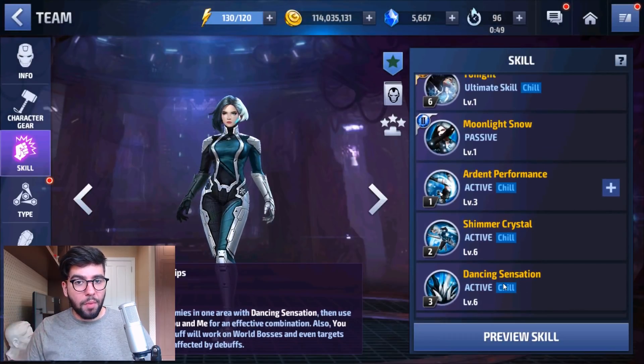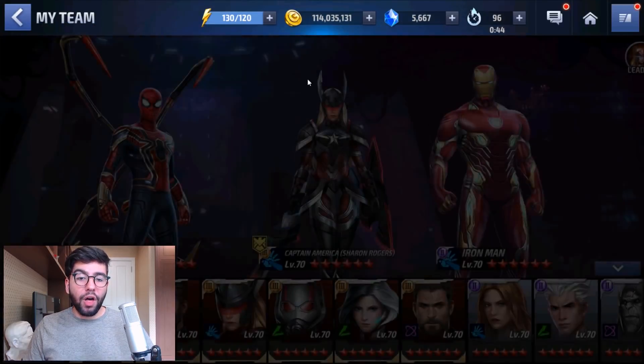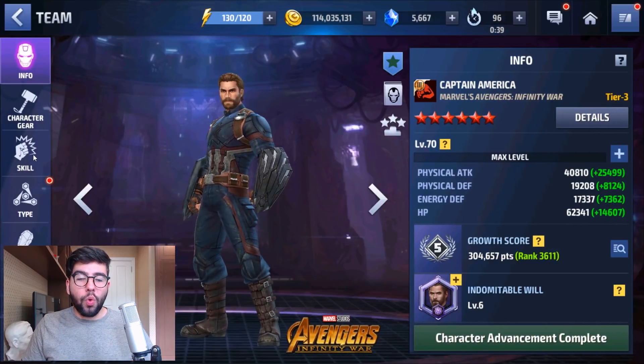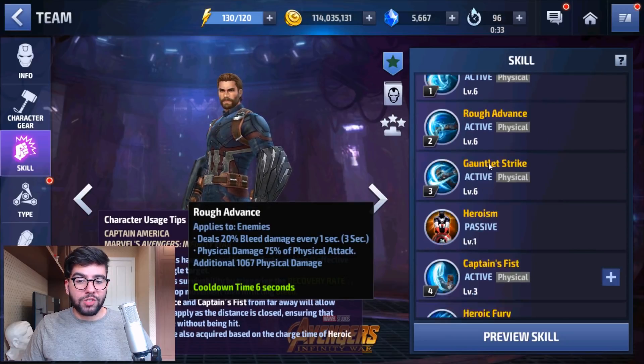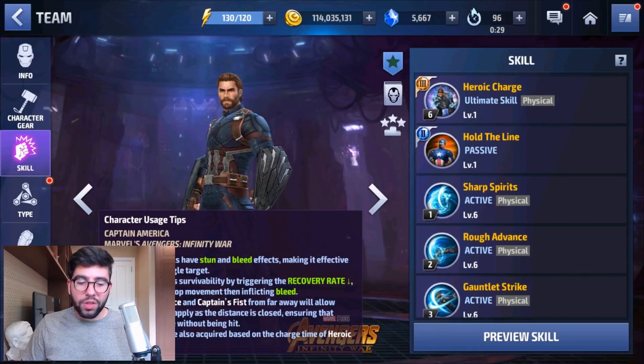For some characters, you can spam all of their skills 1 to 5 just in anticipation of building up skill 6. For other characters, the Tier 3 skill doesn't do as much damage, so you want to slow down and rhythmically time skills 1 to 5 to get the most damage out of them, and then sprinkle in that Tier 3 skill at the end. So with that in mind, let's take a look at Captain America first.